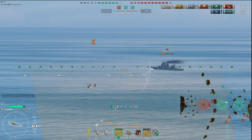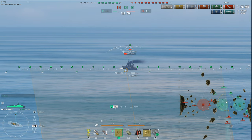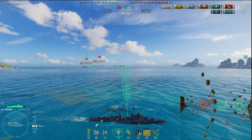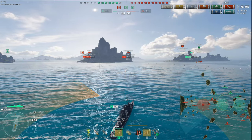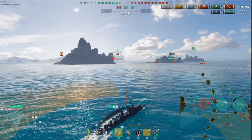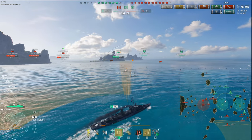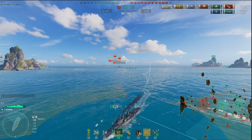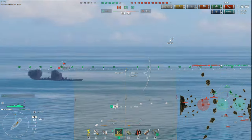A lot of players don't know about free look — hold down the right mouse button and you can look around without moving your gun. That way you can survey the battlefield. I see a lot of players not using this. Right-click hold, look around, keep the guns facing the direction you want. Also use the minimap for situational awareness — always keep your head on a swivel. A lot of players just forget about the minimap and free look.